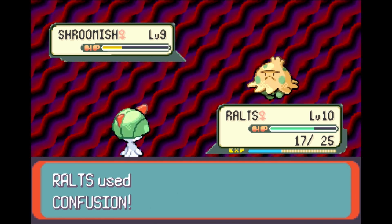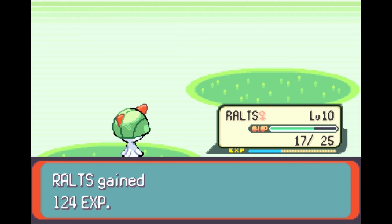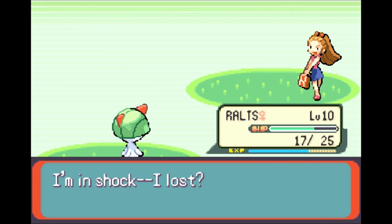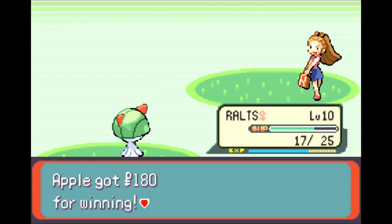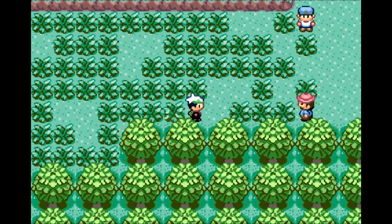Endeavor is also a Pokemon move, but I meant endeavors as in actions to be taken. Ralts wins — good girl. I don't know why I said good girl, that was kind of odd. Going to continue moving now. Some more trainers hanging out in the area.